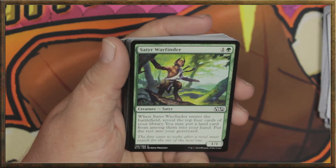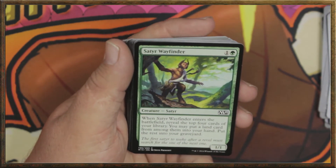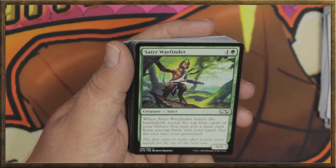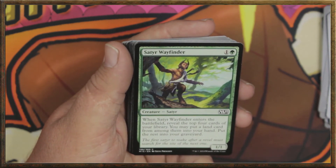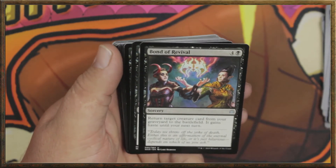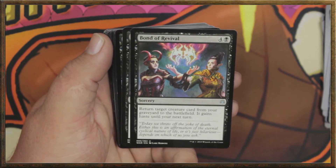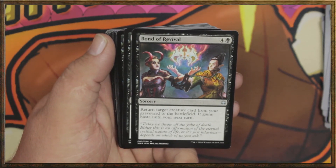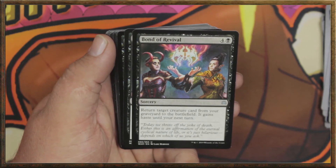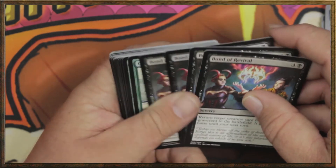Satyr Wayfinder — one and a green for a satyr. When Satyr Wayfinder enters the battlefield, reveal the top four cards of your library. You can put a land card from among them in your hand and put the rest into your graveyard. Very nice. Bond of Revival — four and a black for a sorcery. Return target creature card from your graveyard to the battlefield. It gains haste until your next turn. Not bad.